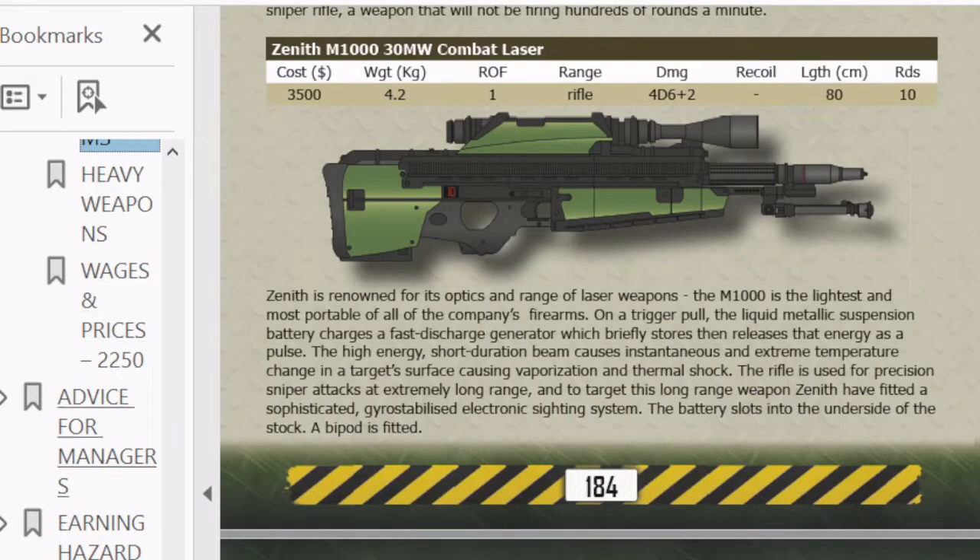Zozer has also put out smaller booklets that contain some of this equipment information, so there are supplemental resources available beyond the core book.